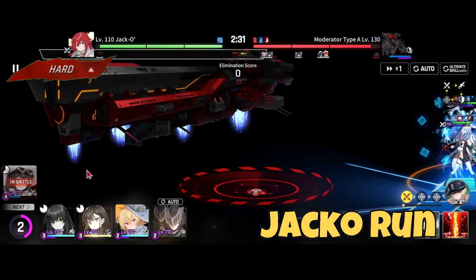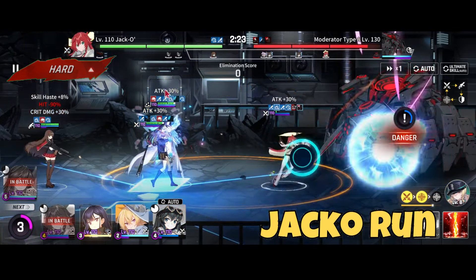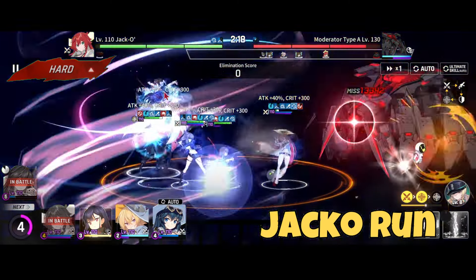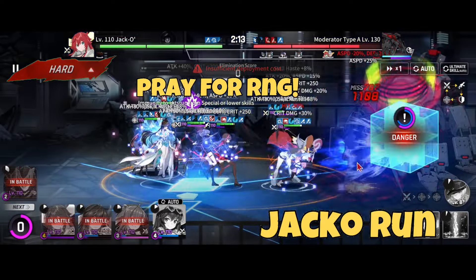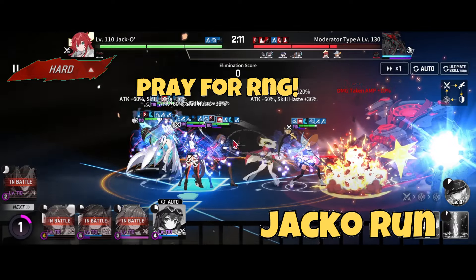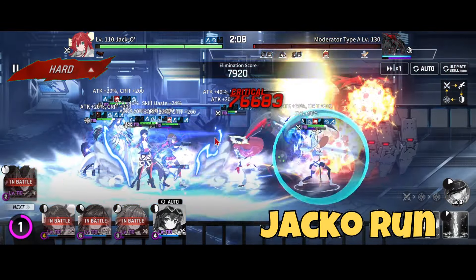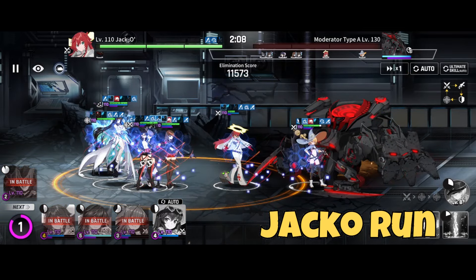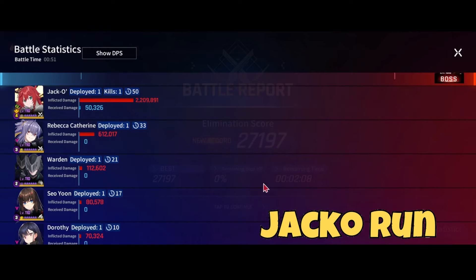Rebecca's debuffs are huge in this fight. As soon as we ulti with Lenjian, deploy the Wardens around 2:30. At 2:27, de-summon Lenjian — that lets you skip the last mine. After that, pop Gia's ulti, get through the damage check, then pop all your ultis and do as much damage as possible. I lost a few seconds on misses and no crits, but Jacko ends up carrying this team with 2.2 million damage.